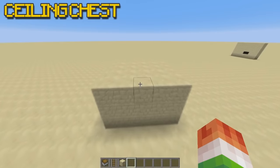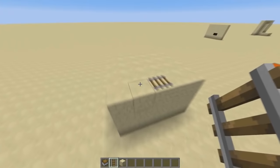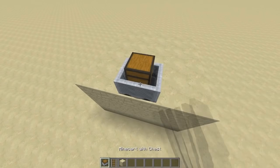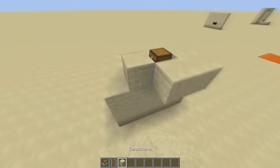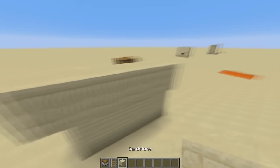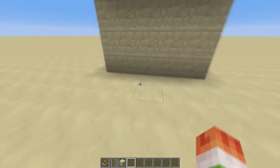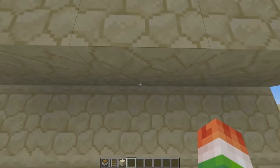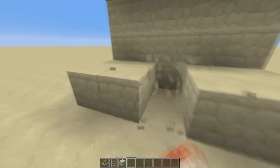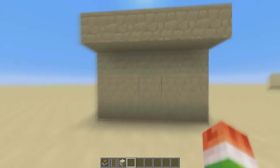Our next one is the ceiling chest — so simple. Place a rail on the ceiling, then place a minecart with a chest, and you're done. Place some blocks around it so it looks like a normal roof. It works really well in a two-block-high house because it's much easier to reach — you just click it. In a three or four-block-high room it can be a little harder to reach, but if you jump you can get it.